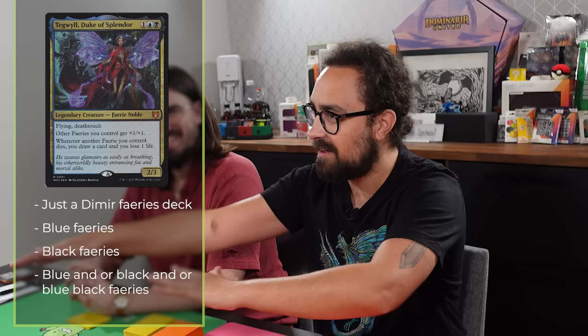And I'm Elliot. I'm going last in turn order. It's a Spike Feeders video, baby. I'm playing the other Wilds of Eldraine deck — I've got Tegwil, Duke of Splendor. It's a Dimir Fairies deck. This is a Fairy Noble. It gives my Fairies plus one, plus one, and lets me draw cards when they die. I'm going to play Blue Fairies and Black Fairies, make Blue-Black Fairy Tokens, and go Woosh! I won the die roll so I'll kick us off. I'll play a Plains and pass the turn.